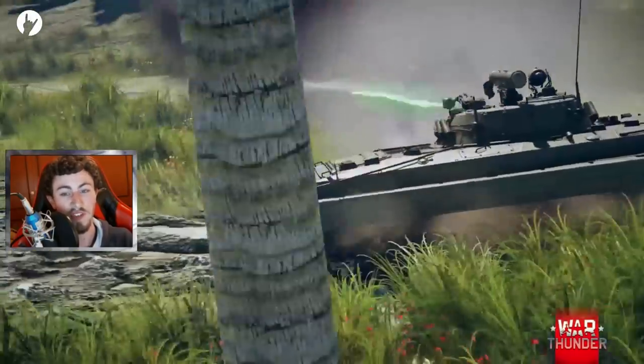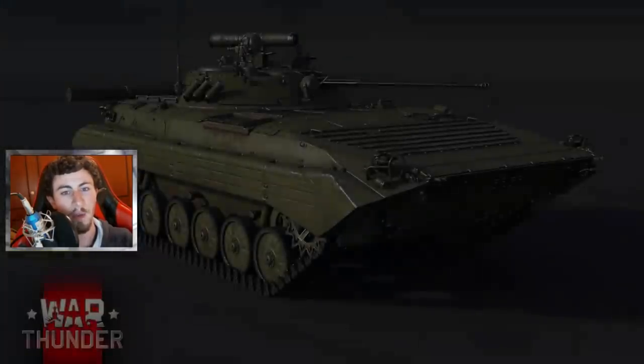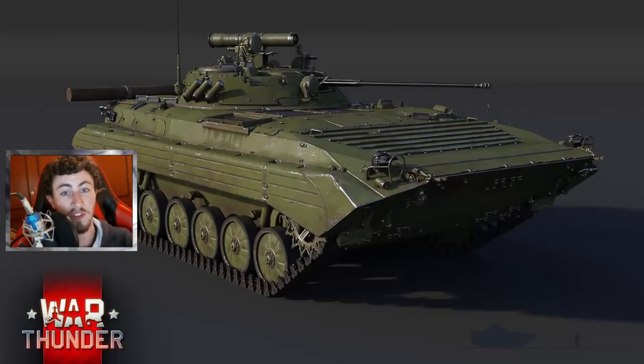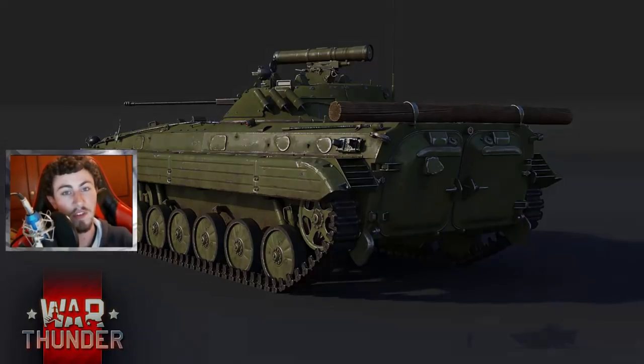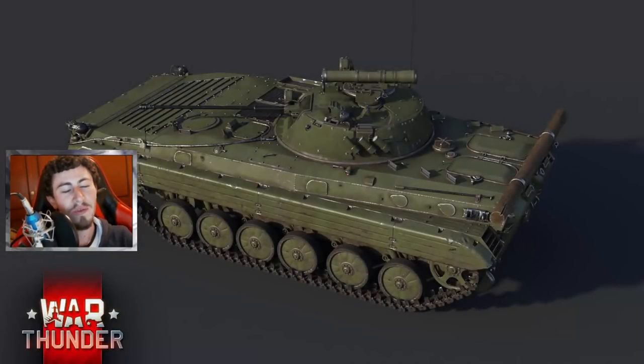We all know the 6.7 to 7.7 black hole, so I would expect down tiers relatively often if it stays where it is. I would legitimately suggest using this with your T-62 and T-10M, if not the T-64A and T-62M1, where it'll be more of a deviation from standard doctrine and its main caliber gun will function just as well as its ATGM system in a side shot.